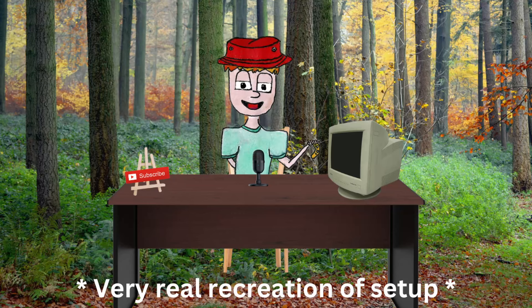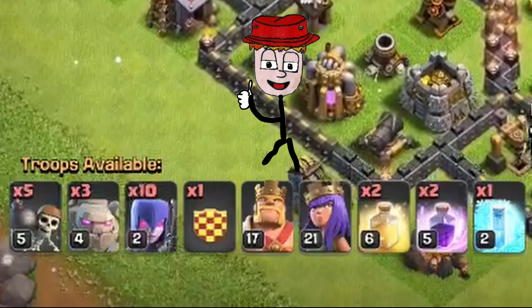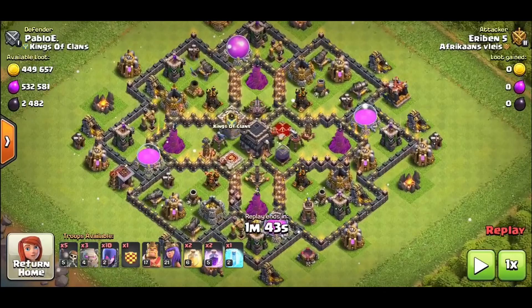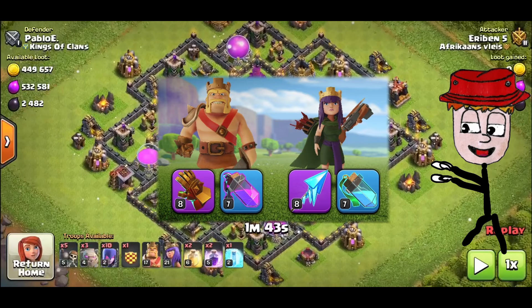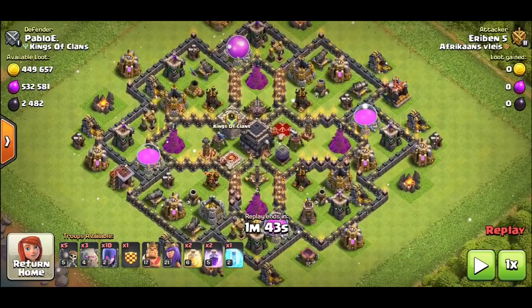Attack strategy number one is the Witch Slap, which consists of three golems, ten witches, five wallbreakers, and Bowlers in the clan castle. Then you have one freeze, two rages, and two heal spells. The king and queen equipment is: the king ability — giant gauntlet and rage vial or regular equipment; and the queen ability — giant arrow and invisibility vial, or frozen arrow and invisibility vial.